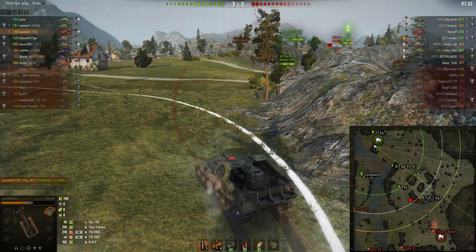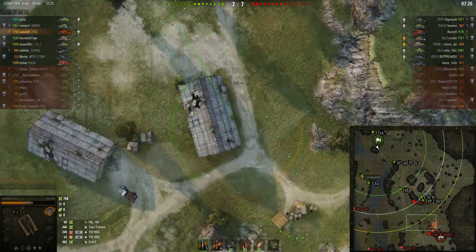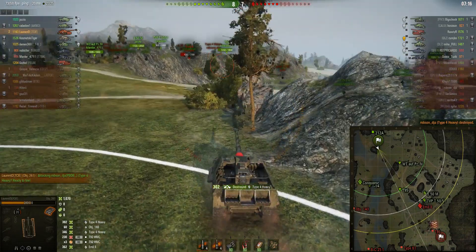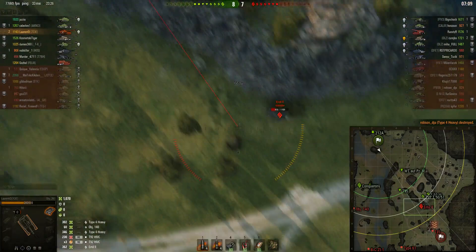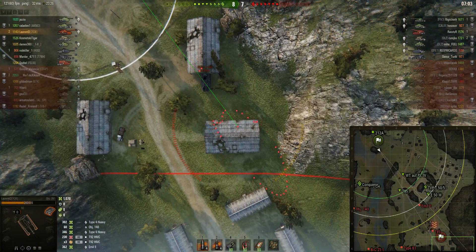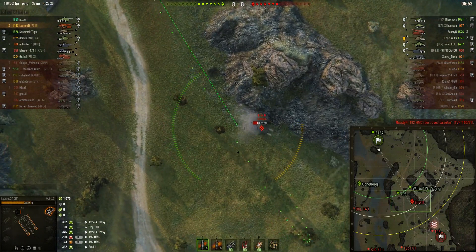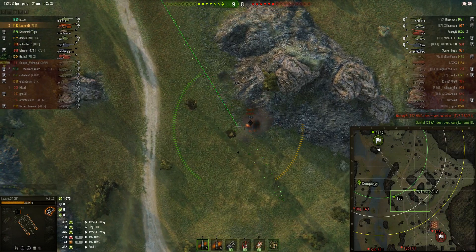He's still got an angle but the shallow angle on those hills and the rock on top of the hill is a problem. It's a direct hit on the Type-4 Heavy and he's gone down 302 hit points. The 212 is indicating the T95 or where it thinks the T95 is. The T92 is probably still in that corner, frightened of being spotted by the tanks on the donut. The 212 takes out the Emil II instead.